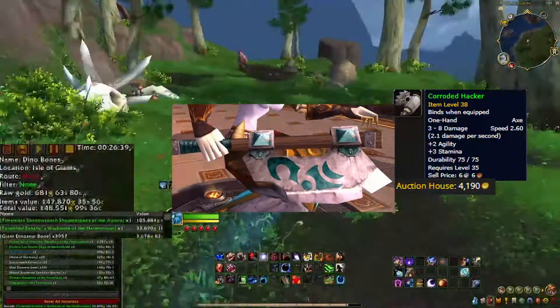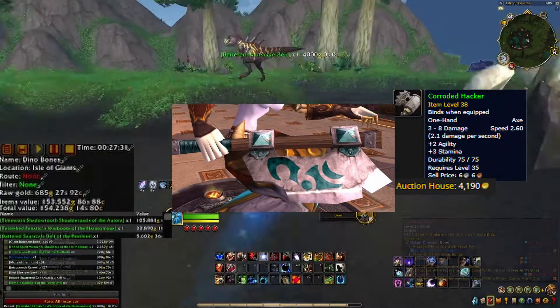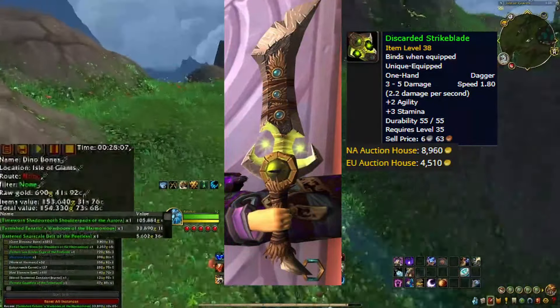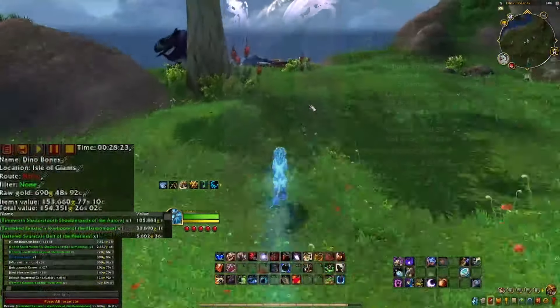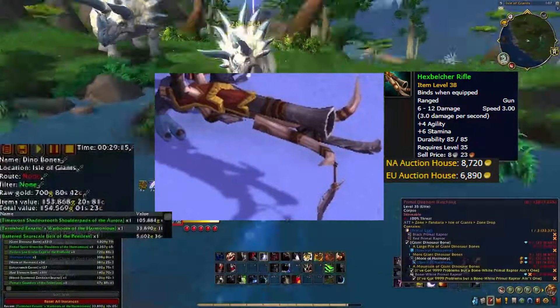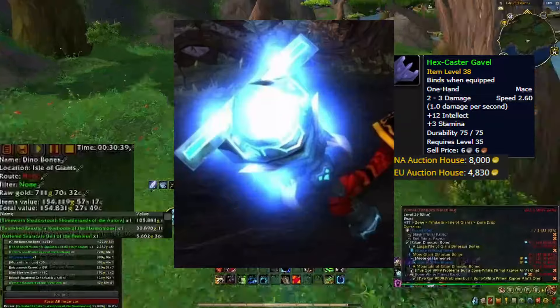The Corroded Hacker appears to be a massive one-handed axe that looks beaten in battle. This weapon appears to be worth about 4k, but if it has a low supply, you might be able to raise the price. There are people out there who would love one-handed weapons that look a bit oversized. The Discarded Strike Blade is listed as a dagger — I thought this thing was a sword. It's going for 9k on NA and 5k on EU. The Dull Hawk Talons could have gotten a better name, but they look decent enough and are worth 10k on NA and 5k on EU. This is the Hex Belcher Rifle — if trolls were to manufacture guns, this would be what they named their rifles. It's a small cannon with tusks, a bayonet, and a dangling feather. The rifle sells for 9k on NA and 7k on EU.